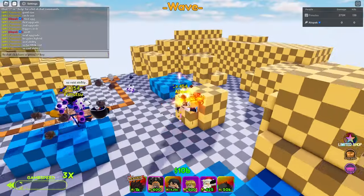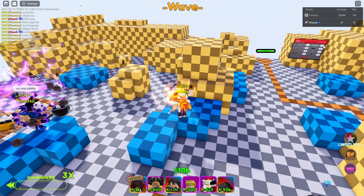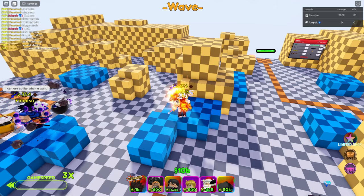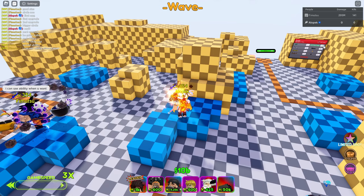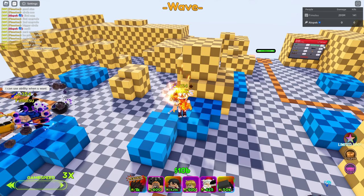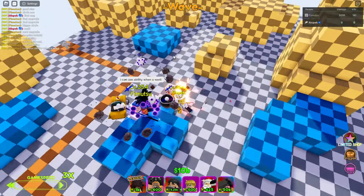There's a raid ability — let's see what it is. There's another ability you get specifically for raids. I'm going to increase the HP of the enemies a bunch so we can see what the ability actually does. Let's spawn in an enemy.